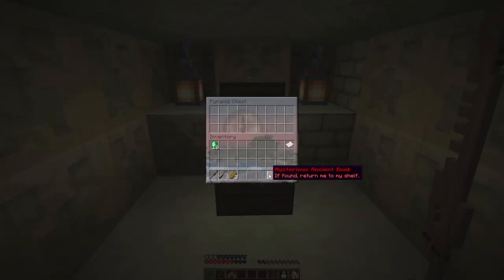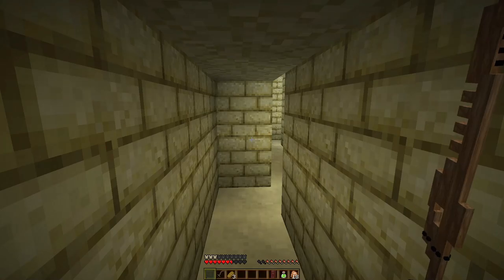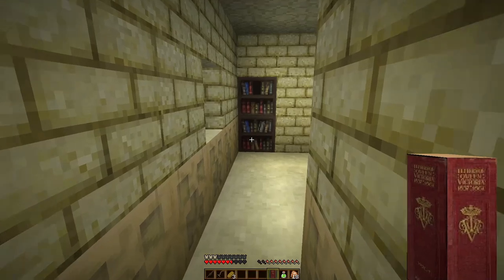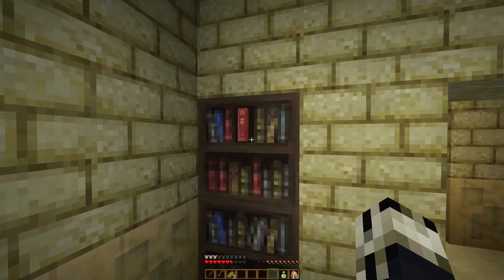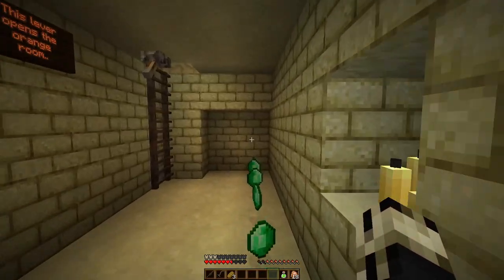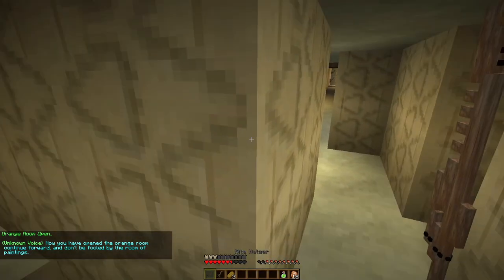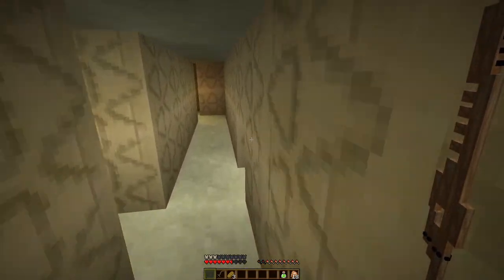Mysterious ancient book — 'If found, return to my shelf.' The shelf moves — the book goes back. That was another shot I used in the trailer, that was a cool shot. This lever opens the orange room. Orange room open! Now that I've opened the orange room, continuing forward — and don't be fooled by the room of paintings. He is correct: do not be fooled by the room of paintings.